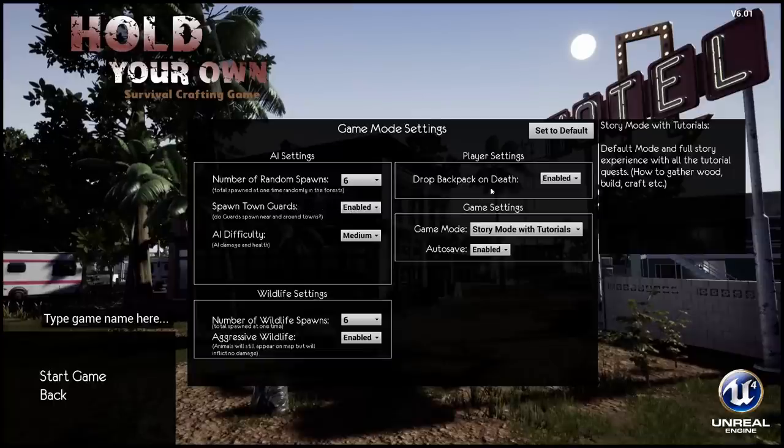Spawn tower guards — default. Drop pack on death — default. Story mode with tutorials — we'll leave that on. Auto save, I'm going to turn that off because it tends to lag me. Actually, auto save can help from crashing, so I'll leave it on for now. Wildlife spawns six, aggressive wildlife enabled — all right, let's get started.